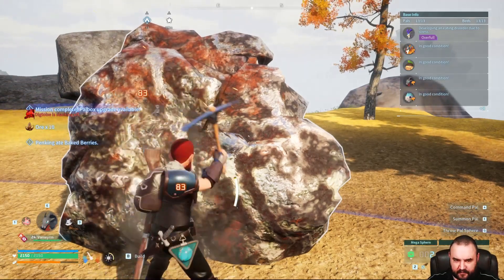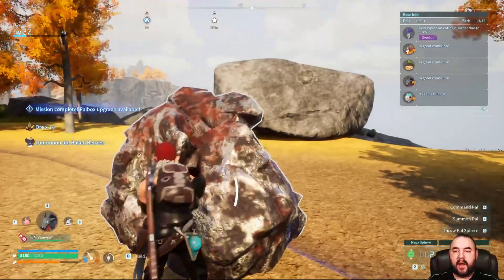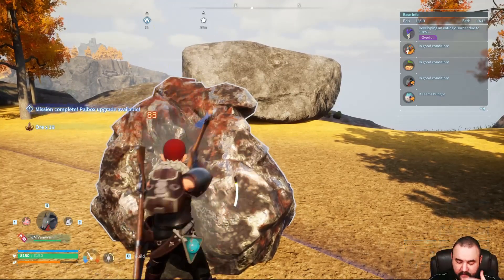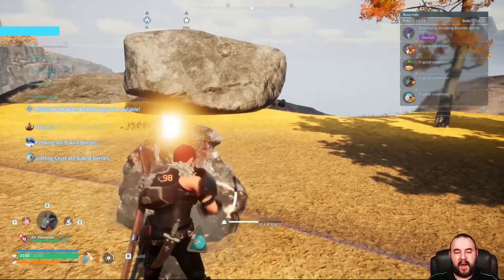Traveling back and forth between bases, my pals will get stuck on things. Like, I have one guy get stuck on the house. That's why my pals are injured a lot of times, or they'll get unconscious. Because they'll fall. That's an issue. Pathing's always an issue.